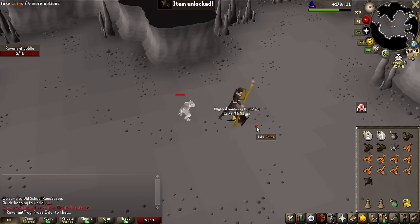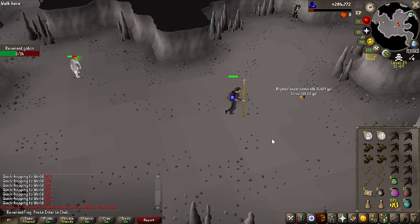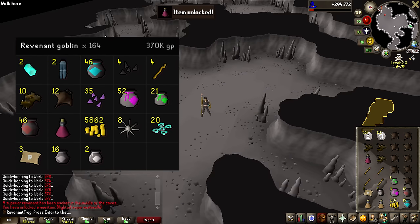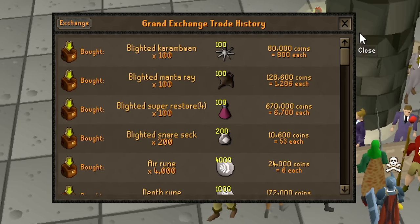That is the drop we wanted — a double Blighted Manta Ray! These do indeed always heal 22 HP, which is basically half my HP. We finally got the Super Restore! This is how many kills it took — way over the drop rate. The investment has been made. We're going to be using this for Slayer and for what we're going to be doing right now.